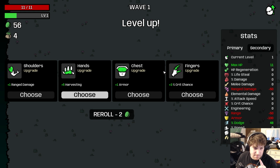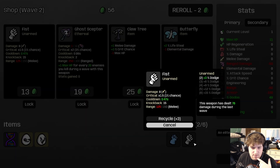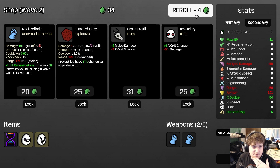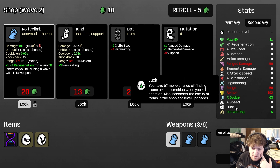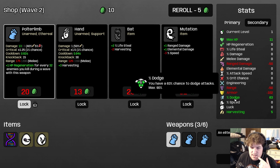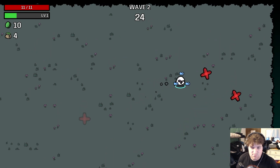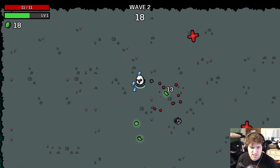Let's take harvesting first. We just want Polter Limbs, as many as we can get — three seems pretty good. Our plan here: a lot of max HP. We barely even need dodge it looks like. I don't know, and then damage I guess should be fine. Maybe a little bit of range.